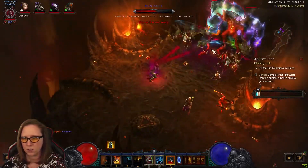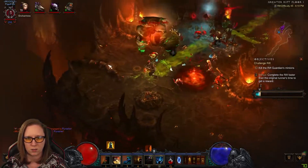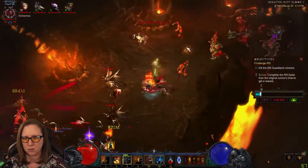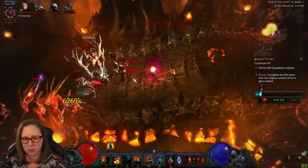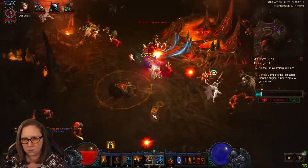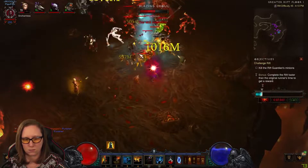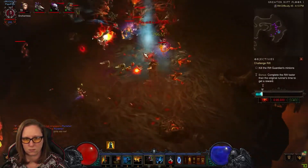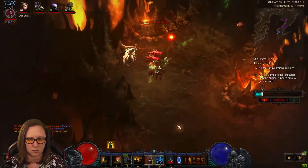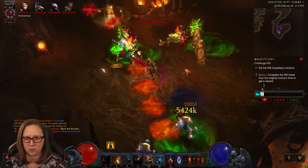Got some Blues here on the stairs — they're my big Blues. Spirit Walking. We're going to see if we have some Elites up here. No Elites? There's one, two. There are two down in this circle.